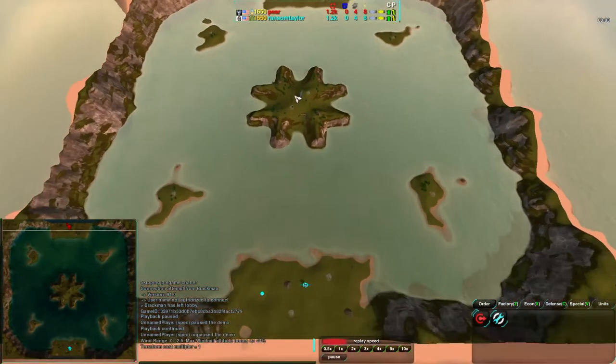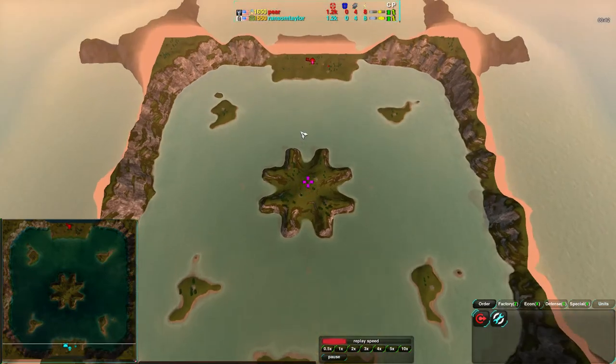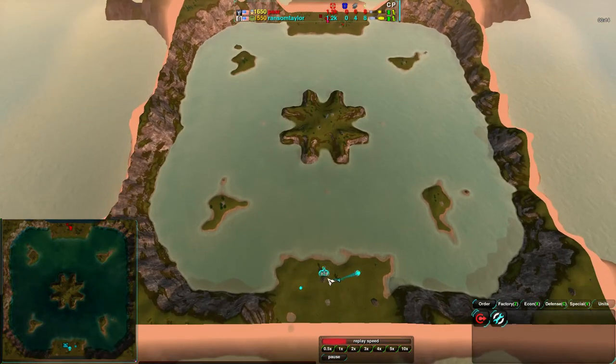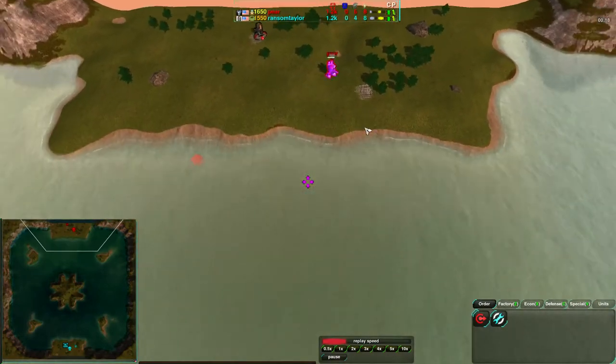We shall get the game started. It's just a next-fish match, nothing too special, but let's see how these players do. We are on Flooded Valley, which I'm sure all of you are groaning at because it is a water map, and of course everyone hates water in Zero-K — though recently they probably shouldn't, because the sea changes have been quite interesting. I can't resist a terrible pun.